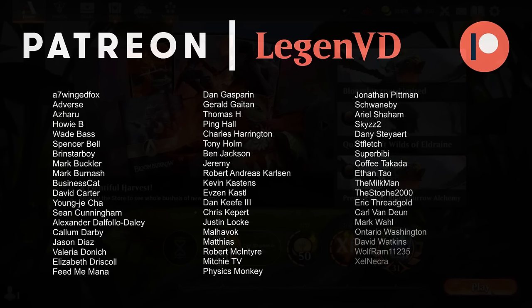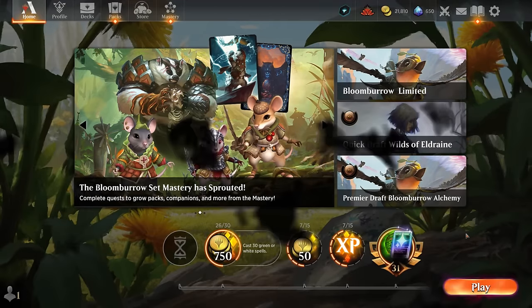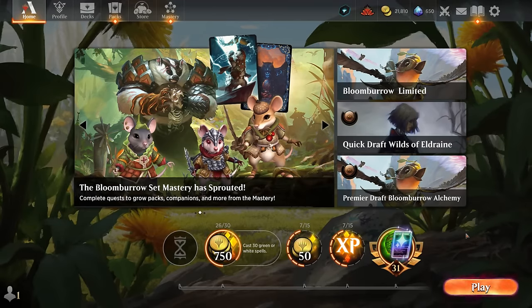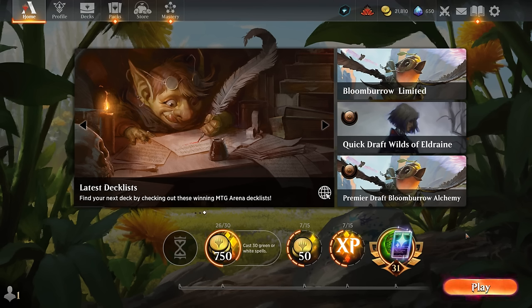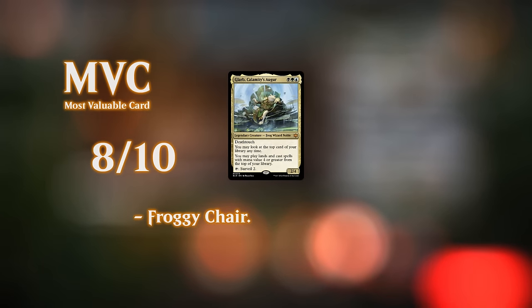This Sultai self-mill deck has leveled up with Bloomburrow. It's always been a niche strategy in Standard with Urborg Lurgoyf enabling the shell and Somnophage making it better, but now we've got even more tools to tie everything together. The deck can compete reasonably well in best-of-three. You will have to watch out for graveyard hate — as we saw, Frillback can exile the whole graveyard and be quite backbreaking. Thanks for watching, hope you enjoyed, and have a nice day.